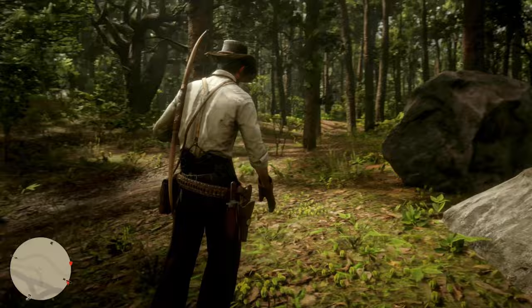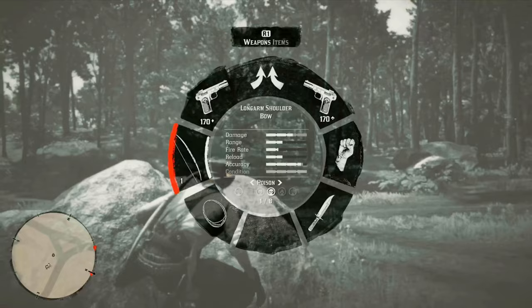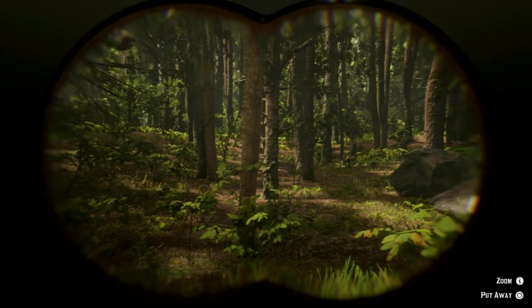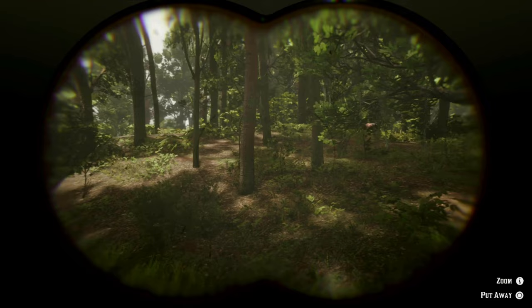Drop the bait down by these rocks and then move back a little bit of distance so you can get a field of view. The panther pretty much comes down the same way every time from the left-hand side. I like to use my binoculars so I can see more of what's going on rather than looking down a scoped rifle, but you can also look down a scoped rifle until you see the panther coming in. As you can see, I'm just moving my binoculars around and very quickly a panther spawns in on the left-hand side, moving down toward that predator bait.